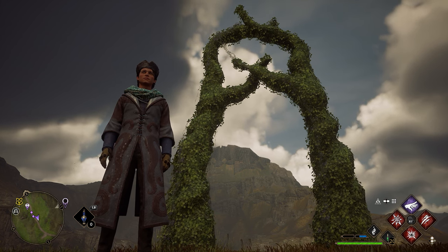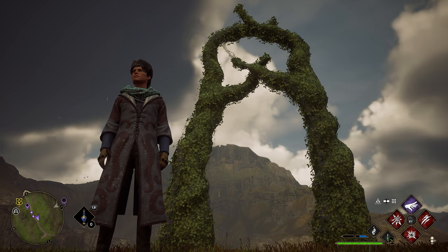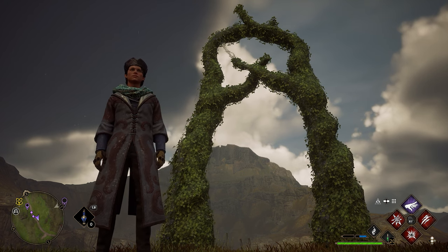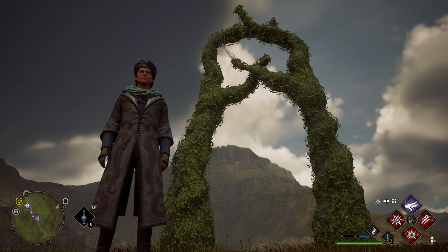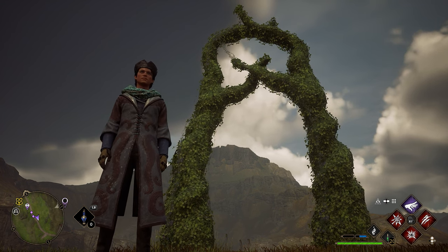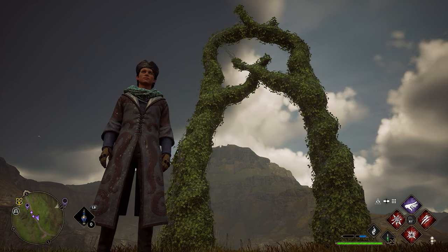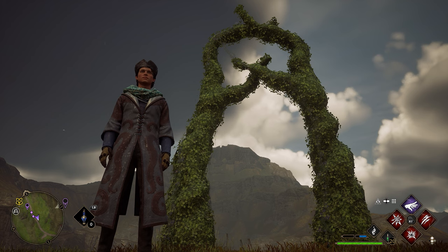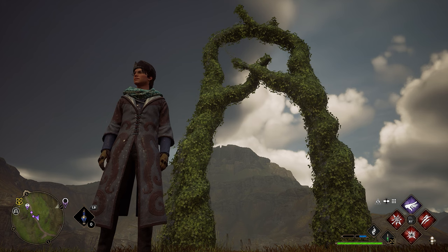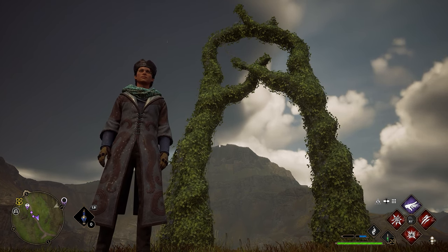The first thing you need to know is that there's only one maze — there's just five different locations. If you go to all five locations, there's a chance you'll find three or four, maybe all five if you're extremely lucky. There's also a chance you don't find any. These just randomly generate throughout the world at random times, and from my experience spending three or four hours trying to figure this out, it appears there are no outlying factors that will improve your chances of getting these mazes to spawn. Keep in mind: one maze, five locations.